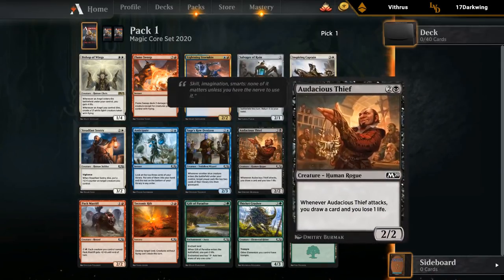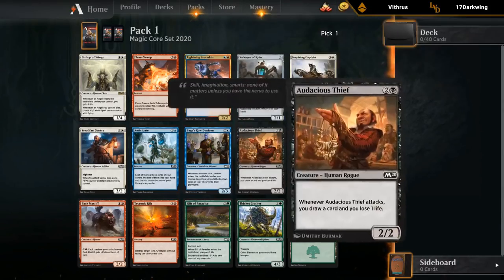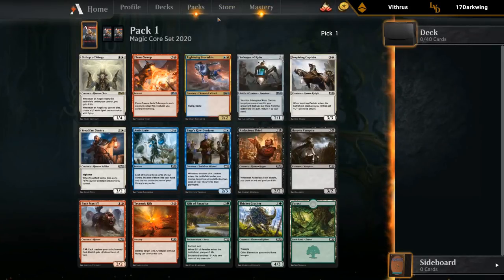They're all somewhat close in power level, and because of that and the Stormkin being two colors, I'm leaning either Thief or Flamesweep as single-color cards we can play in any deck with those colors. We'll go with the Flamesweep.